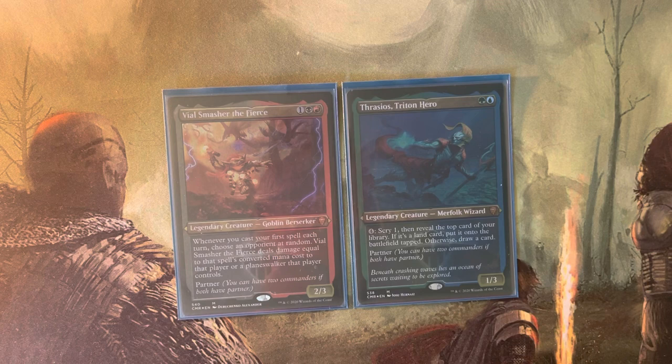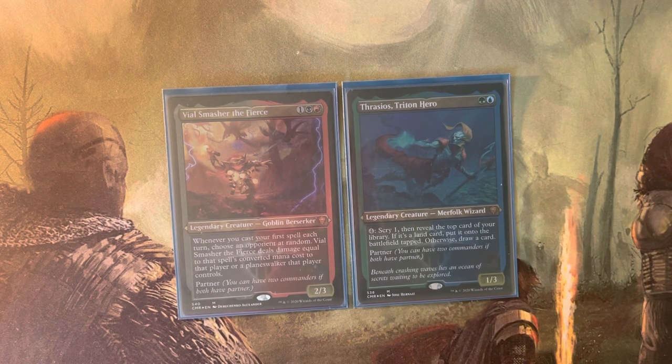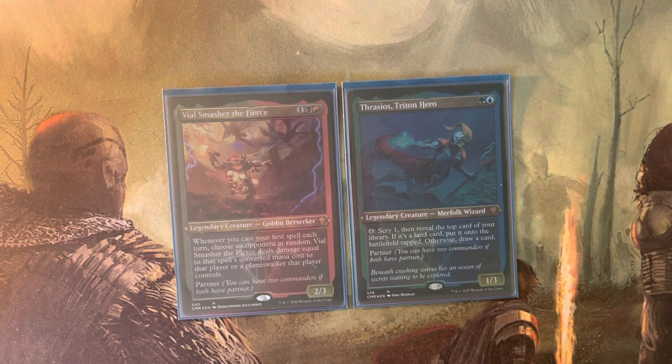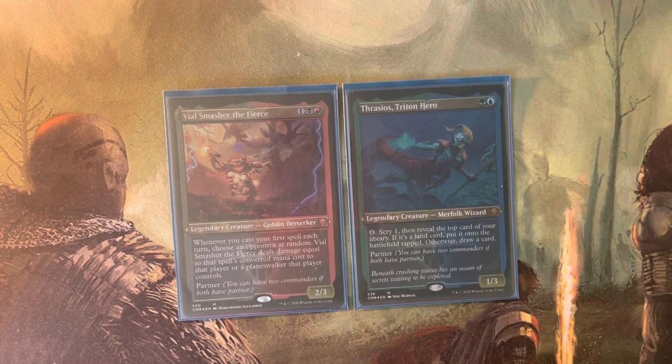Of all 14 partner options, once I whittled it down to just the green ones, Thrasios was the only good option. He also provided access to blue, which was fine by me since I didn't have a blue-white deck. This enabled that, and the two commanders have pretty good synergy.